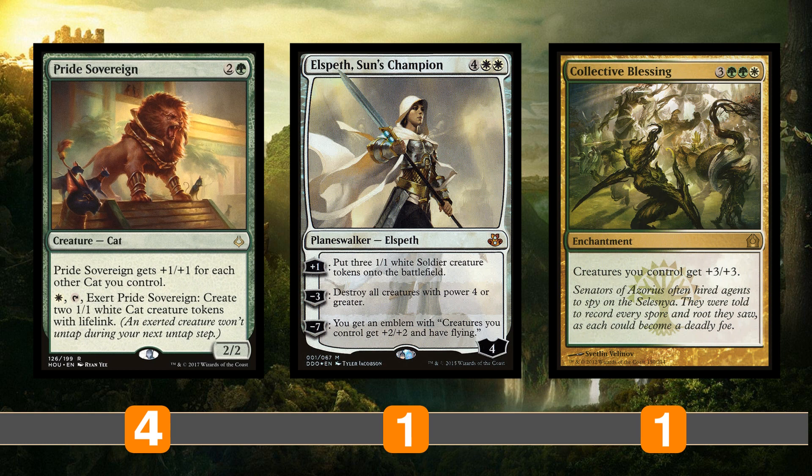We have some singletons. I could have had two of something, but I wanted to make a split just to try things out. Elspeth, Sun's Champion is pretty unbeatable — makes a whole ton of tokens. Collective Blessing is a massive lord effect. When I was brewing this deck I actually started off with a playset of it because it's just so powerful — giving creatures +3/+3, turning 1/1s into 4/4s. It's just a win.